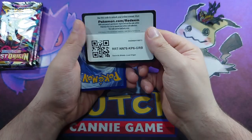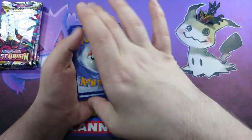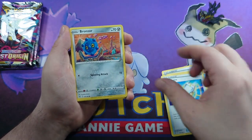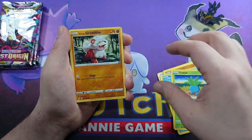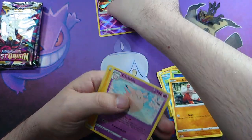If you've watched any of my shiny pulls, you'll know what I mean by that. There's your code card - three more to the front. Toolbox, Gastrodon, Arcphone, Bronzor, Phalanx, Poliwag, Oddish, Hisuian Electrode, a Radiant Gardevoir - that's nice - and a Clefable.